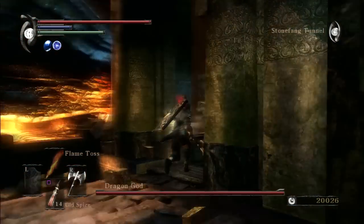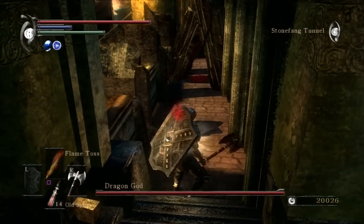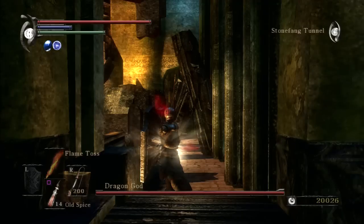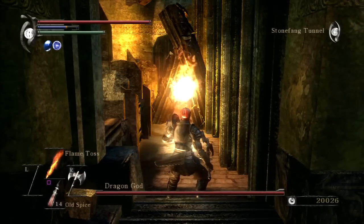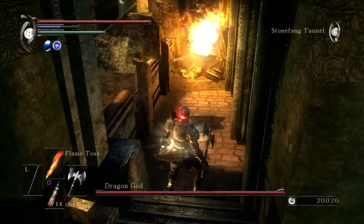Now that that's out of the way — I thought there was a blockade there, I had forgotten that quickly. Switch to your bow and point at the blockade. I use Flame Toss for this because it is the least mana intensive spell. Just throw some spells over at the blockade and you'll break through.